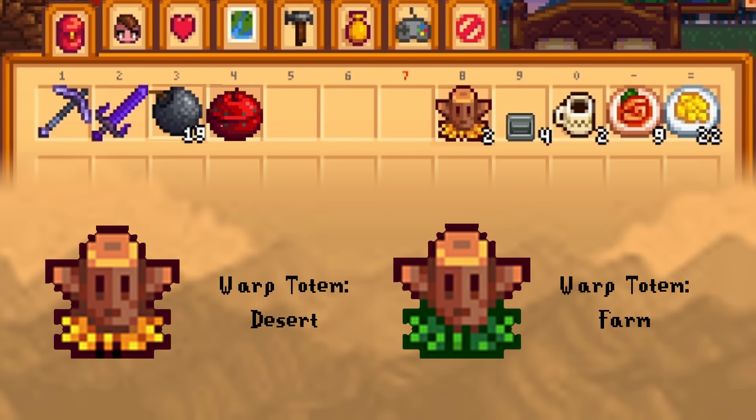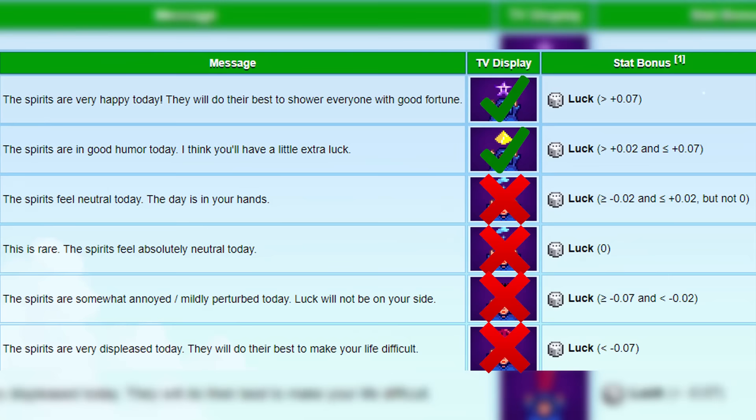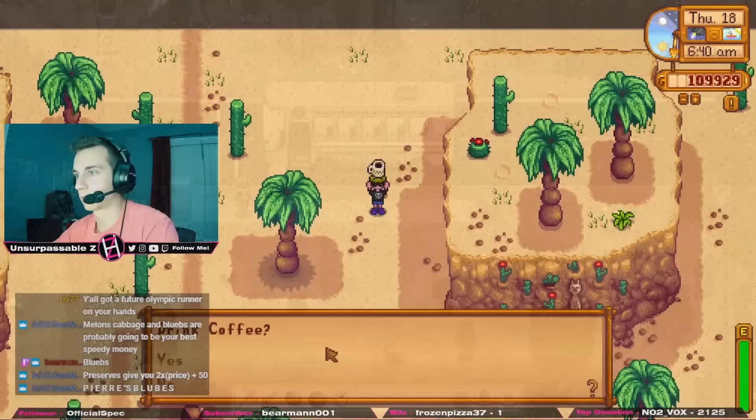The final thing you'll need is the warp totem for the desert, and optionally a warp totem for the farm. If you pass out while you're in the mines it will cost you 1000 gold, but if you make an average of more than 2000 gold per hour it'll be worth it to just stay in the mines until you pass out. Right when you wake up, check the fortune teller TV channel. If the spirits are in good humor or very happy, there's enough luck to justify going to the mines. If the spirits feel neutral, annoyed, or very displeased, it is absolutely not worth going to the mine and you'll have to try again the next day.